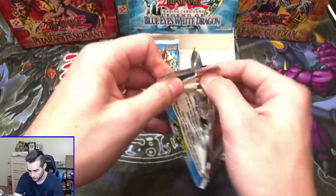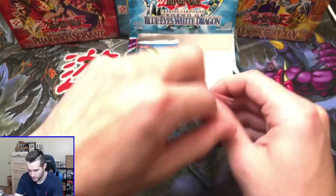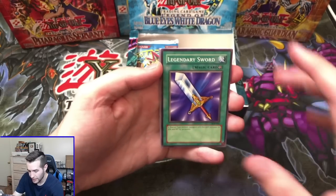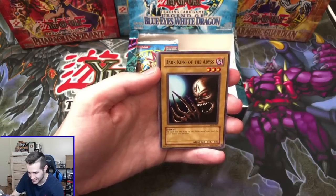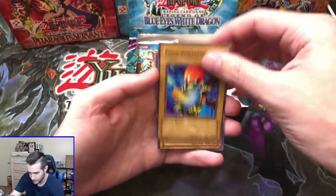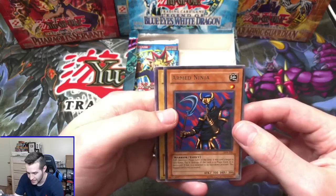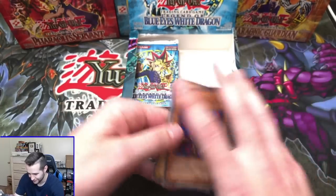Blue Eyes White Dragon — here we go. LOB — can we pull a Blue Eyes? Can we pull a Secret Rare? Legendary Sword, we've got the Dark King of the Abyss, Fiend Reflection, Spiked Seedra, and Armed Ninja — another one of the effect monsters. You don't see many of these. Silver Fang — that's a classic. Very nice.